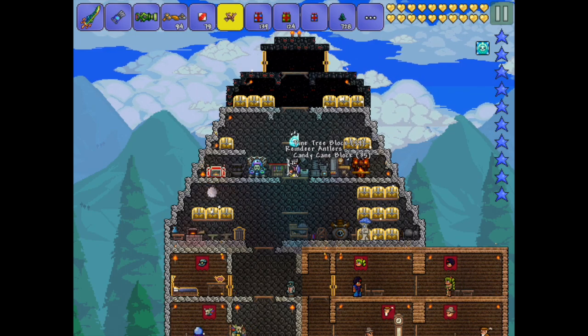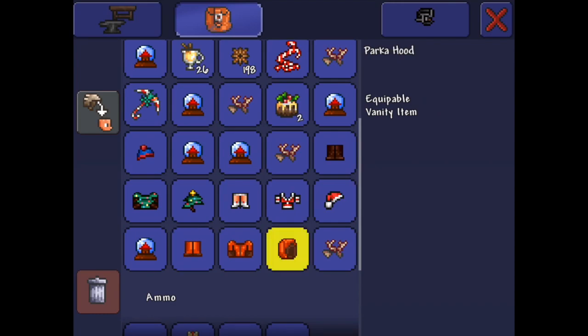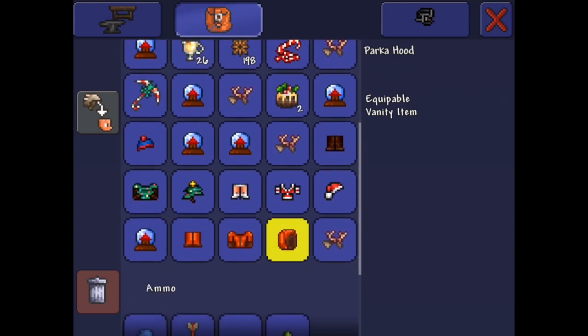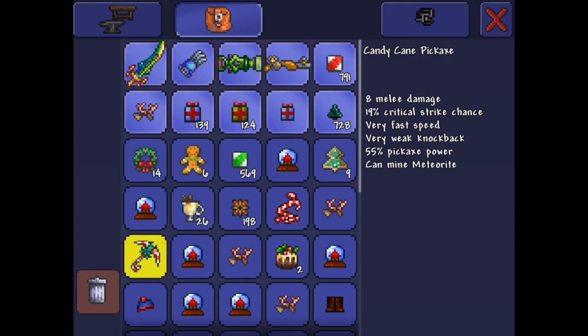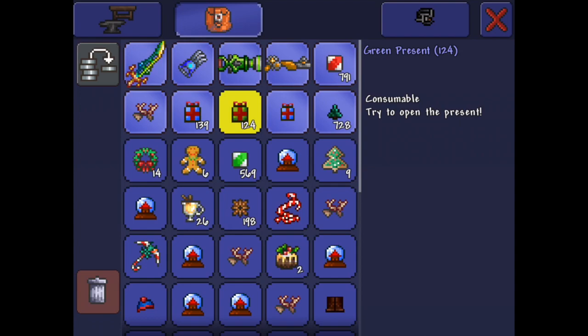I just finished all the yellow presents, and my inventory is completely full now. Chances are I'm probably going to sell a lot of this stuff because it's duplicates, or maybe I'll give it away to some of you guys. It does look like I got the candy cane pickaxe, which is good — that's another rare item. We don't have the candy cane sword yet, so I'll keep my fingers crossed for that.